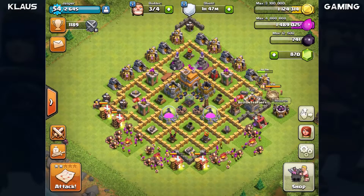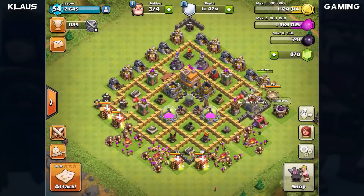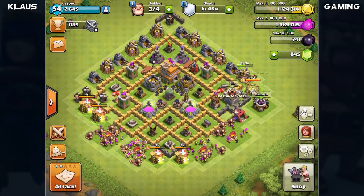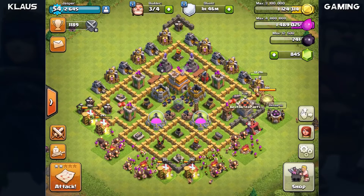The first thing I want to do is go in for a live raid, but I don't have enough troops yet. Let me boost my barracks quick, and I'm also going to boost my spell factory because the heal spells are very helpful. Once these are ready, we're going to go in and do some raids.